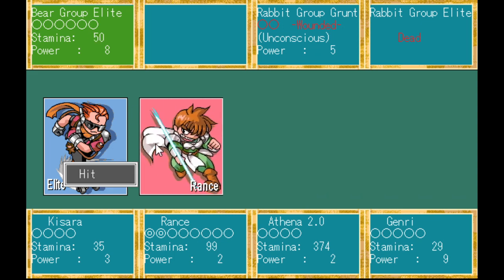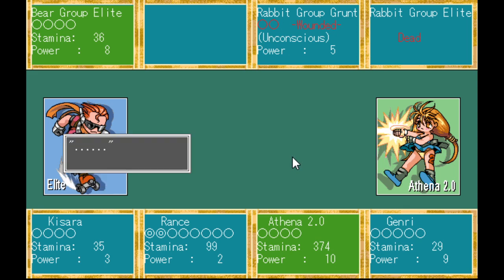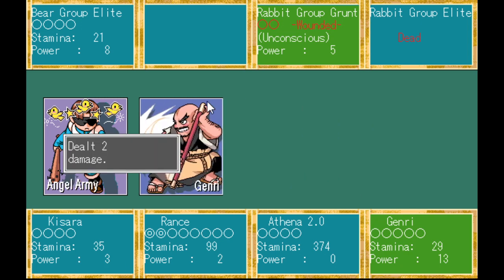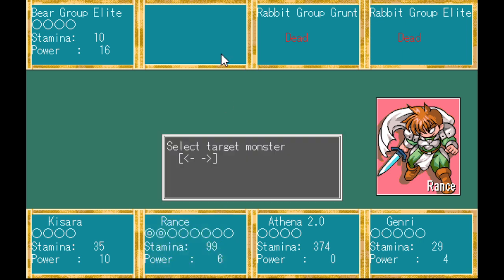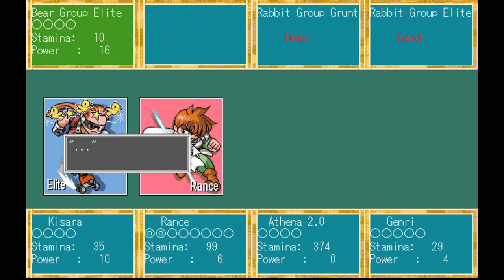Gotta watch stamina. Kisara's a little low, but she's fragile. Same with Genry. Once their stamina's drained, well, you saw what happened in the last playthrough. But luckily it's not just Athena on our team, so we can probably manage pretty well — even if someone got stamina fought.